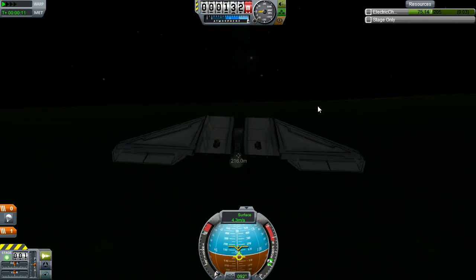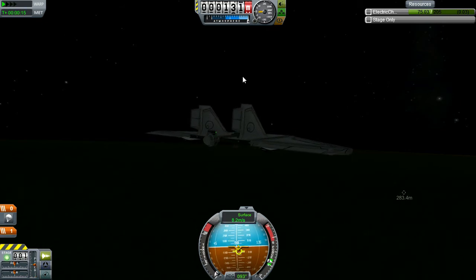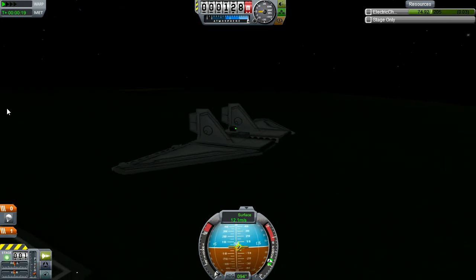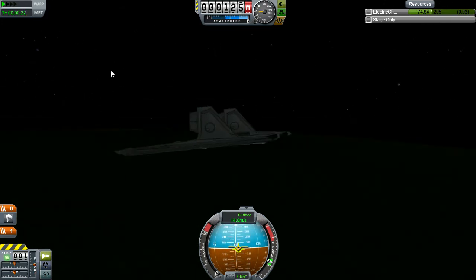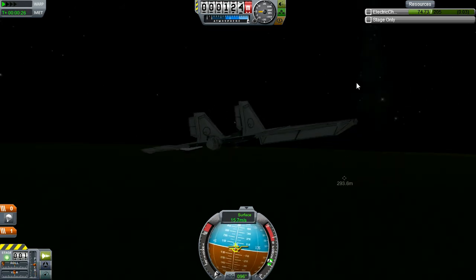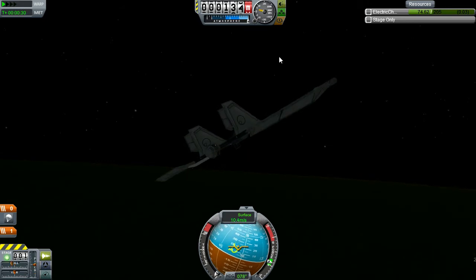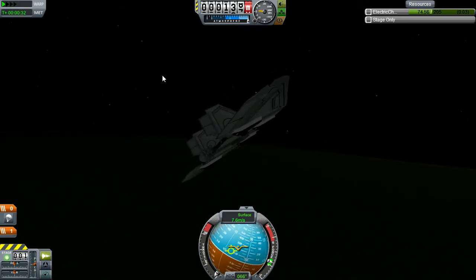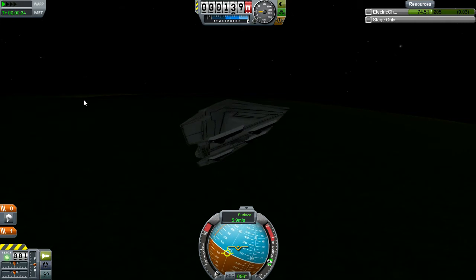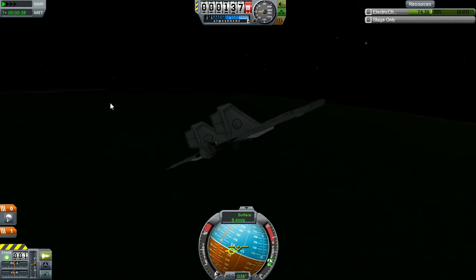We're going to nose down a bit to make our first turn. The rudders on this glider are a bit weak, so I need to turn by rolling in the direction I want to turn and pitching up — basically banking the aircraft into each turn. It gives me a nice gentle turn, but it gets a bit squirrelly given how incredibly maneuverable this very light aircraft is if I try to make a tight bank.